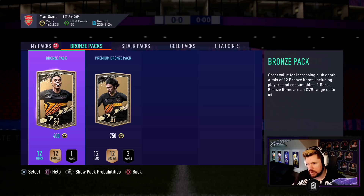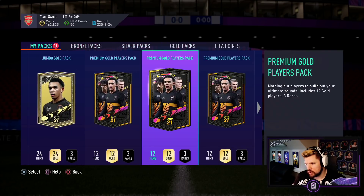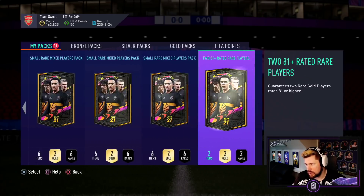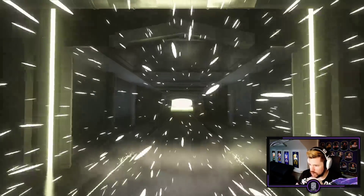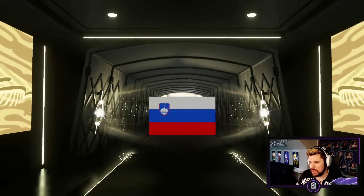There doesn't appear to be any special packs. I just think you'd be better off with two 81 pluses ahead of one 83 plus, because two 81 pluses can get you two 83 pluses which is just considerably better value. And we're going to get a walkout — obviously a fantastic start. Informs would be superb, go on goalkeeper, go on!